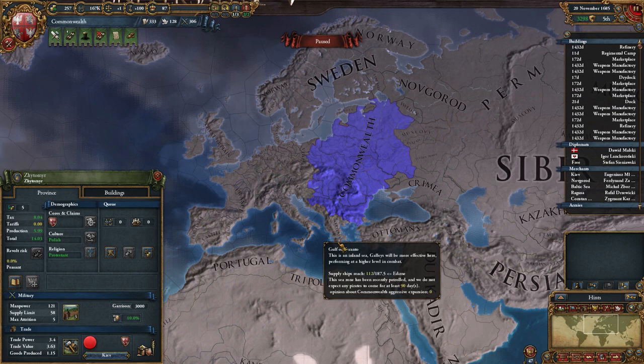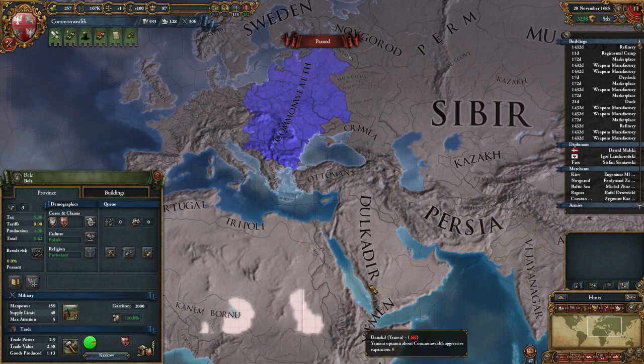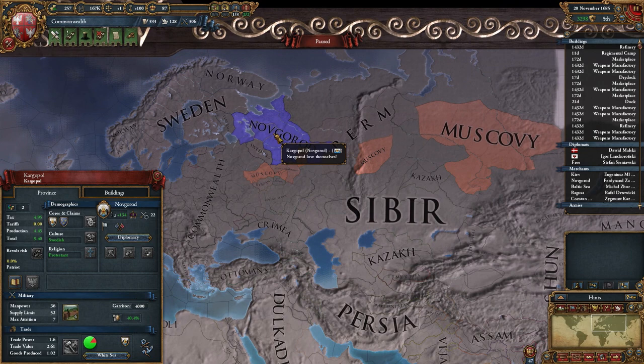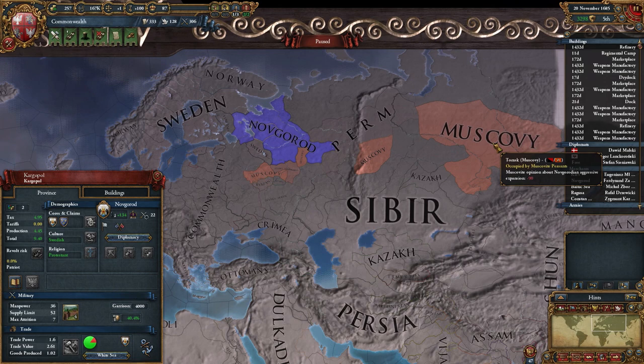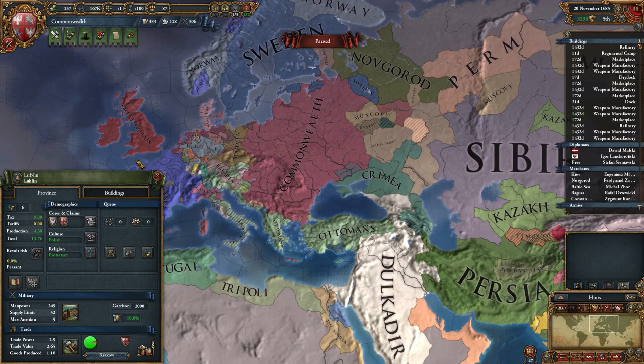The second map mode is also very useful — it's the coalition map mode. This is pretty awesome because now you don't have to go through every single nation and check if there's any coalition against it. I can click on myself and see there are no coalitions. I can see there's a coalition against the Dulkadir, but I can also see that Muscovy is very close to entering a coalition against Novgorod. The brown color indicates that Muscovy's opinion about Novgorod's aggressive expansion is at minus 90, so this is kind of a warning that they are very close to entering a coalition against them.